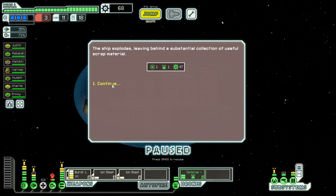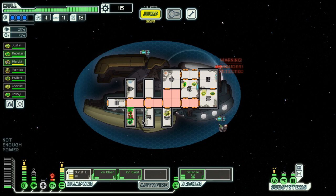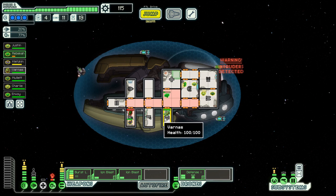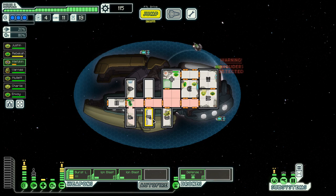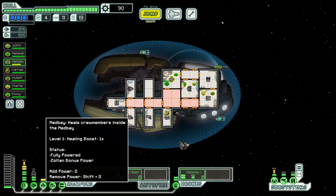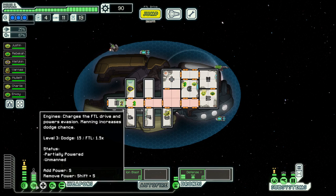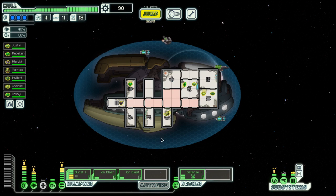Now we only have to figure out what to do with this Mantis here. Let's try to fight him — two against one should be doable, I think. And we can have one more power, and that way we should have the possibility to have four engines and a defense room.